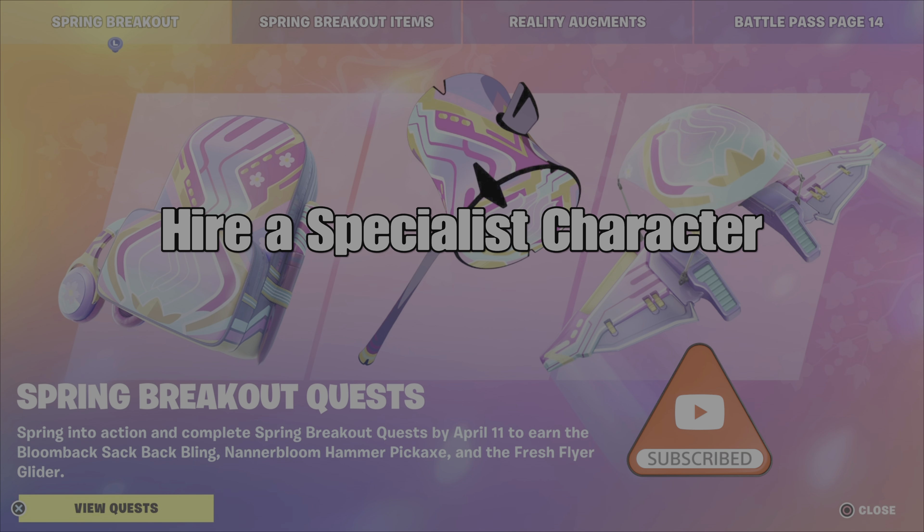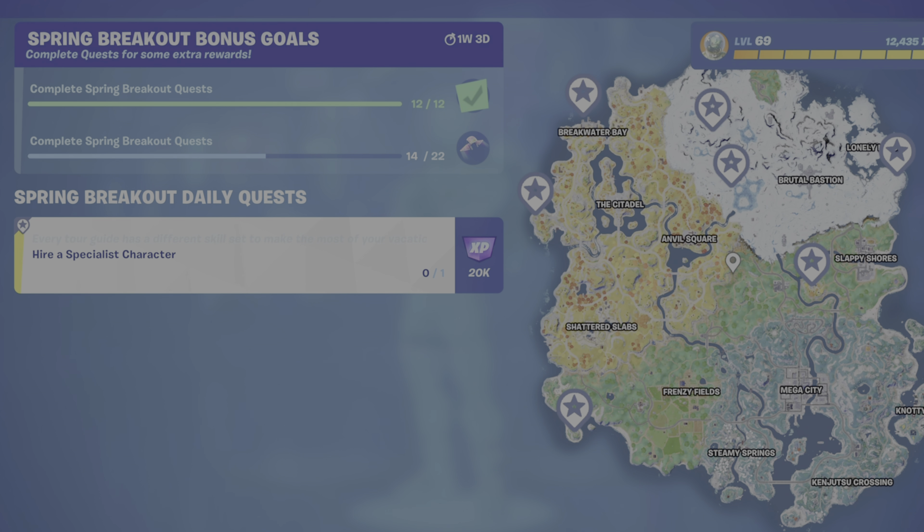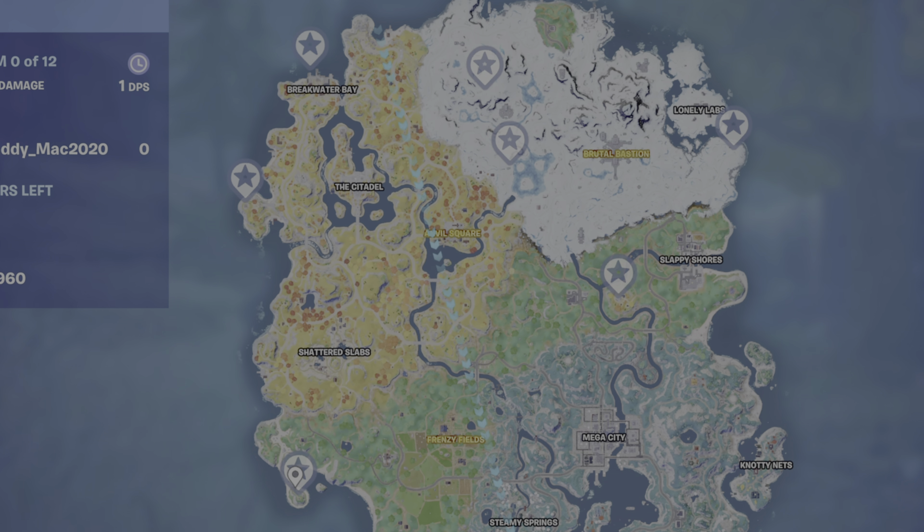This is a relatively simple challenge. You need to hire an NPC, and you'll see a bunch of locations marked on the map. The key for this challenge is that it can't just be any NPC — it has to be a specialist character. That is why there's only a select few NPC locations highlighted on the map here.